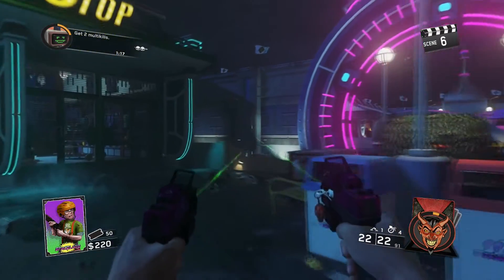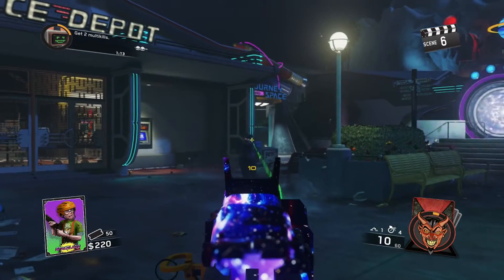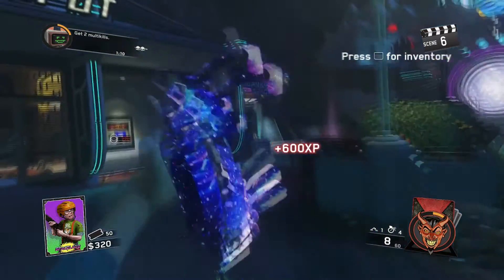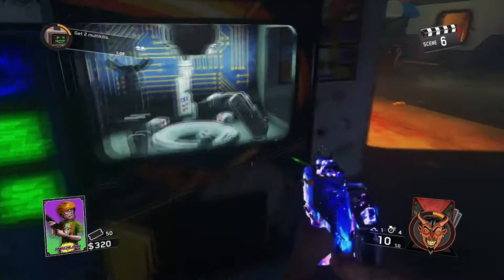It doesn't go away. It also works on wonder weapons. And when you double pack punch one weapon, the normal version of that weapon goes to your cardboard, so you can actually get two wonder weapons with this glitch.